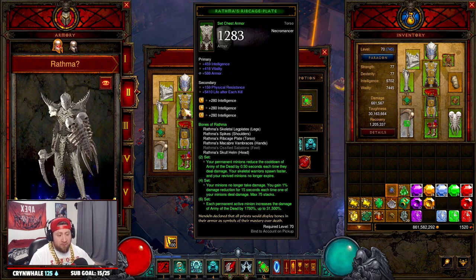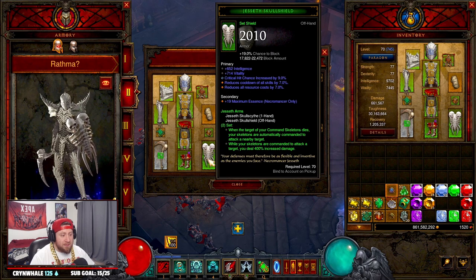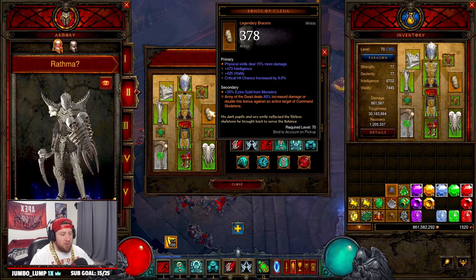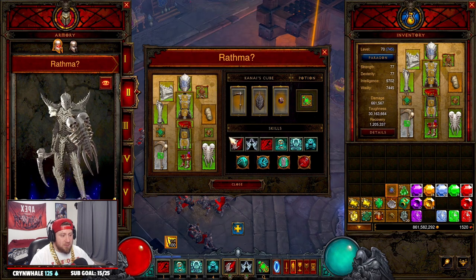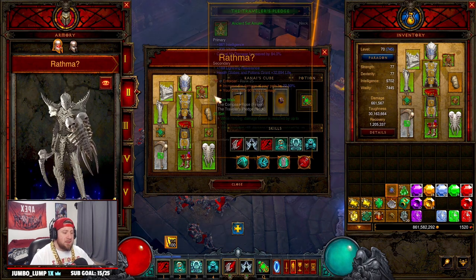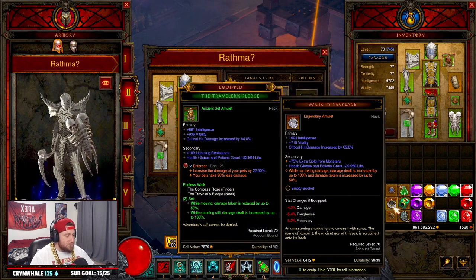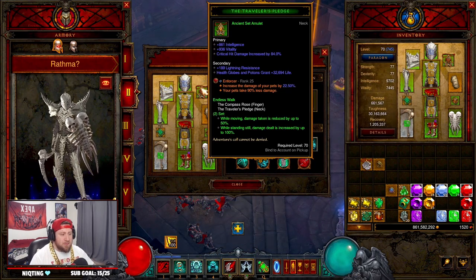To quickly go over the build: it's very very strong. You're going with the full six-piece Bones of Rathma — we're wearing five pieces here in combination with Captain Crimson for the added cooldown and damage reduction. Our weapons we decided to go with the Jesseth Arms set to deal increased damage with Command Skeletons, and if you hit Army of the Dead where they're attacking, you deal even more damage. Our bracers are the Bonds of Selena for increased damage for Army of the Dead, and our rings and amulet are Crimson's Sentence with Bane of the Trapped. I opted for Travelers Pledge so while moving I take reduced damage, and when I stand still to hit Siphon Blood I do increased damage.